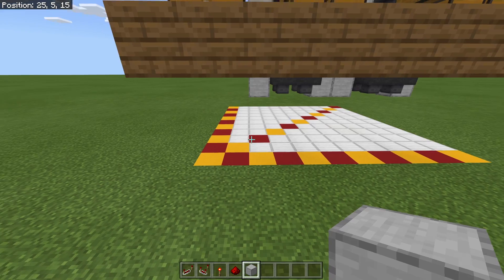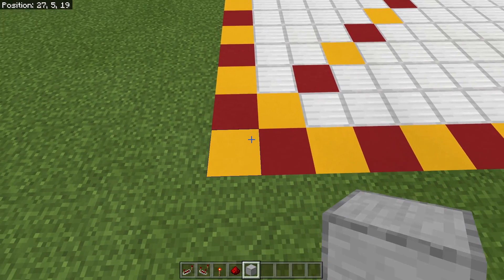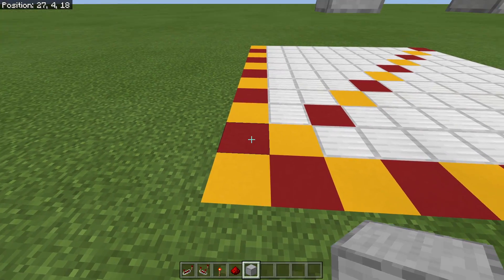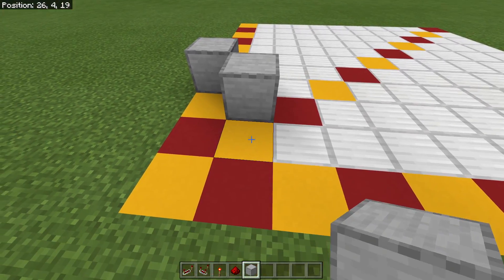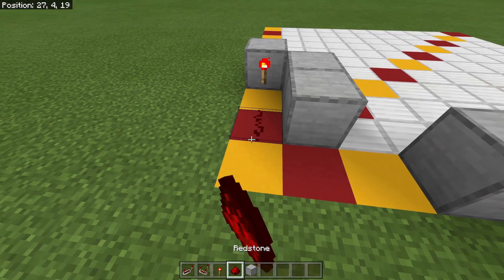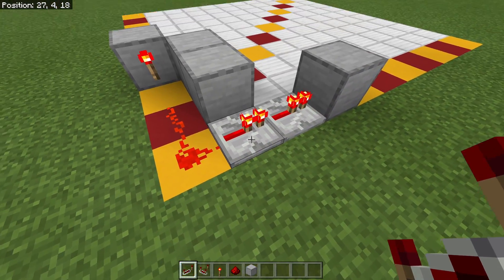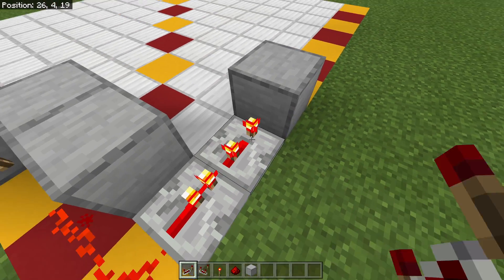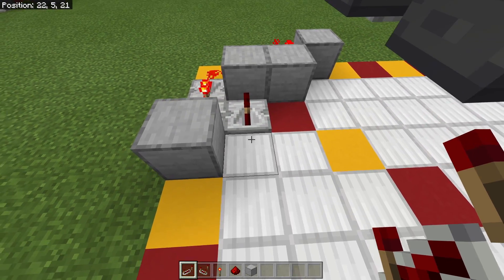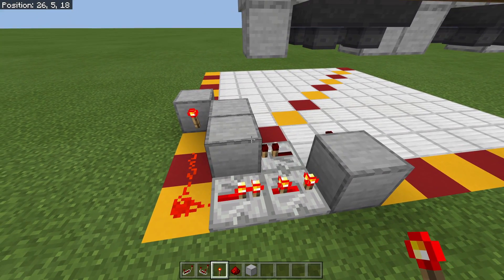The next thing we're going to work on is laying out all the redstone on the floor down here while we still have plenty of space to work and you guys can see it all easily. Facing the front of our system, on the edge you're going to go one, two, three, and four — put a block here, put a block here and here, and then put a block right here just like that. Go ahead and put yourself a redstone torch there and a couple pieces of redstone just like this. Throw in two repeaters — one here and one here — leave that one on one tick and put this one on three ticks just like that.